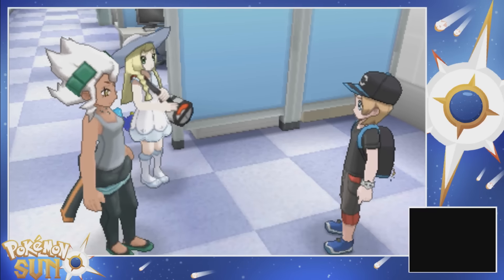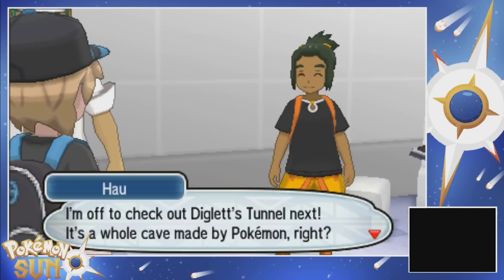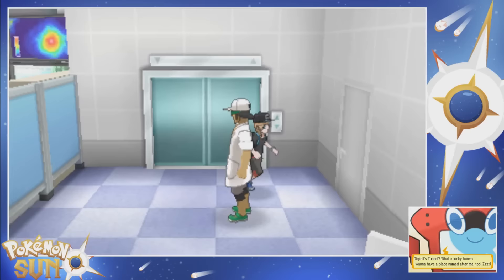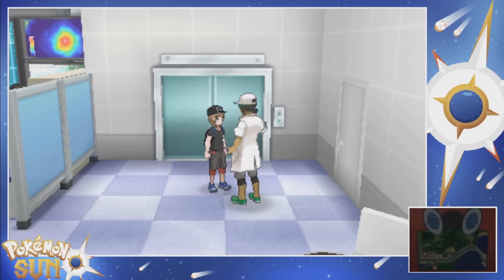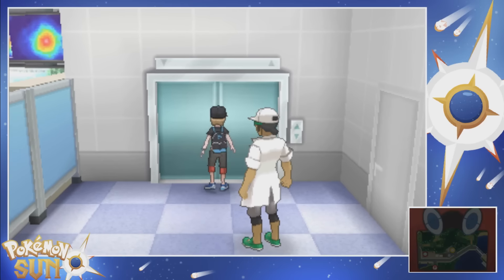But watch out for Team Skull. I have some things I want to talk to Professor Burnett about, so I'll stay here. I'm off to check out Diglett's Tunnel next - it's a whole cave made of Pokemon, right? You are correct, my friend. Diglett's Tunnel. I want to have a place named after me too. So I guess we're headed to Diglett's Tunnel now, right? We have a little flag on our map, so now we know where to go.